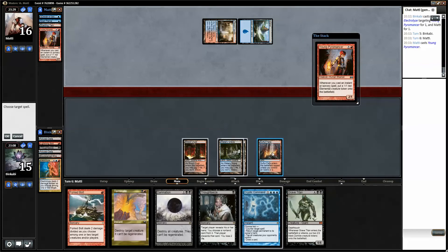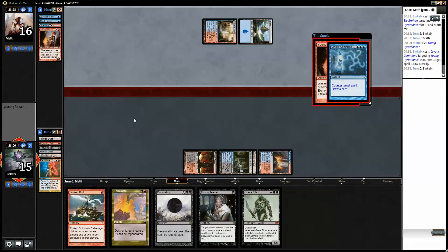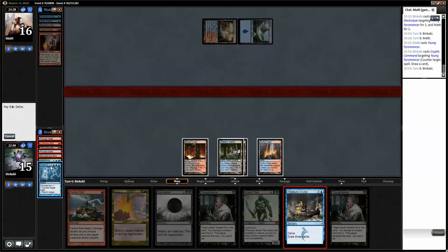Counter-draw — we need some more lands. Nope, tap. There we go. Another Thoughtseize — an attrition Cruise: one, two, three, four, five, six, seven — how convenient. The only thing I really like to stick in my graveyard is Lightning Bolt, but that's fine.